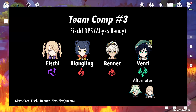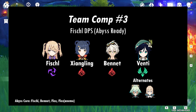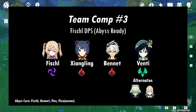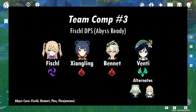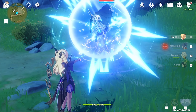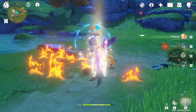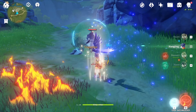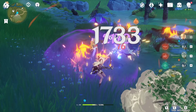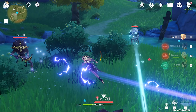Comp 3 features Fischl, Shangling, Bennett, and Venti. This comp is abyss ready. You're picking up Pyro Resonance here, which is especially good if you're heavily invested in Compound Bow. Bennett provides you with a huge steroid, and Shangling allows you to trigger Overload very frequently. Abuse both Bennett and Shangling's short cooldowns to pick up buffs and continuously proc reactions. The downside to this comp is its lack of versatility in terms of reactions. You may run into trouble when you face element-specific bosses. However, Electro and Pyro usually create great reactions, so while you may be disadvantaged against say Pyro mages without Hydro, Overload can still do enough to break down the shield.